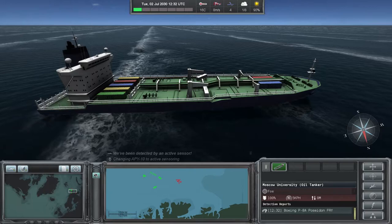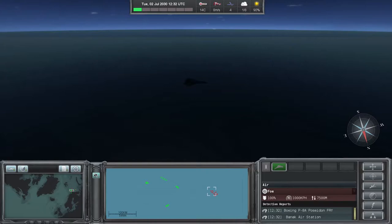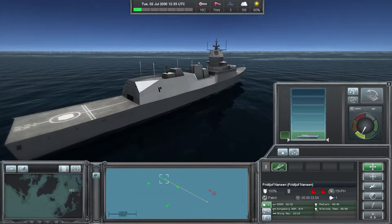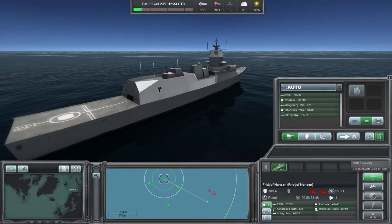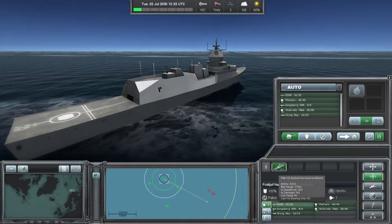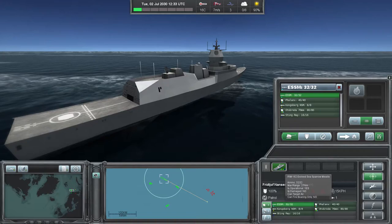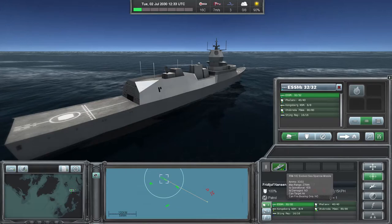For that reason, we're also not automatically engaging the two air contacts. We've detected an air contact that we've yet to identify — detected by the Poseidon and also by Banak Air Station's radar. The Fridtjof Nansen frigate's weapons ranges are indicated there. The ESSM, or the Evolved Sea Sparrow Missile, is the one that would be most useful against these air targets, but it's still out of range — only a range of 27 nautical miles. Hence the F-35 is going to be very useful on intercept.